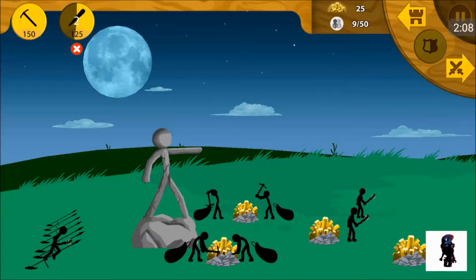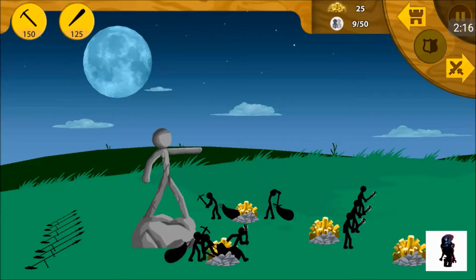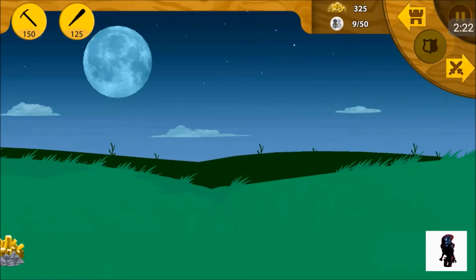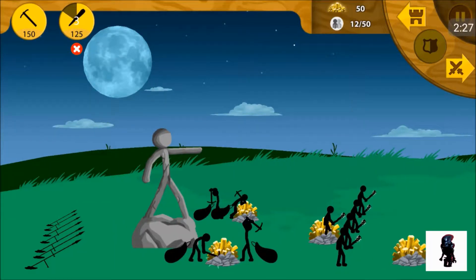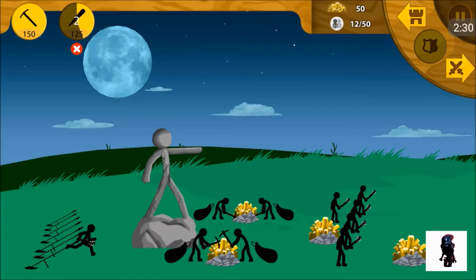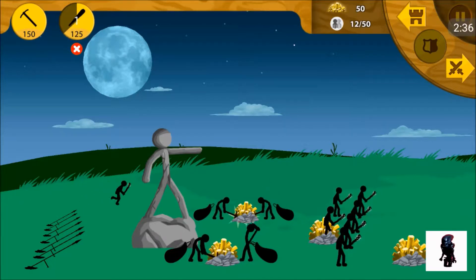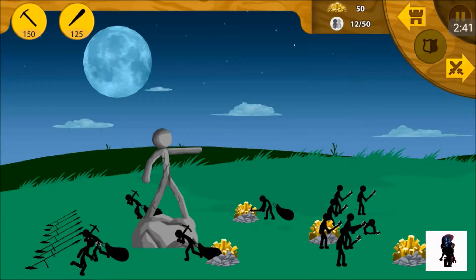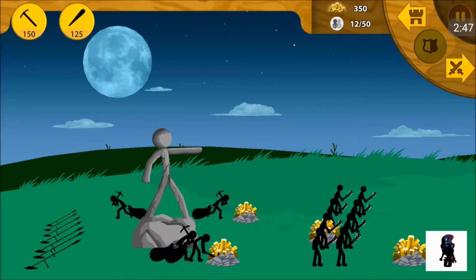If you don't know what skins are, it's basically a way to decorate your troops, or stickmen, and make them look like different things and give them perks. For example, there's leaf, which makes them cheaper. There's ice, which makes them do freeze damage and slows enemies down. I think next is savage, which gives a bonus against deads for endless mode.